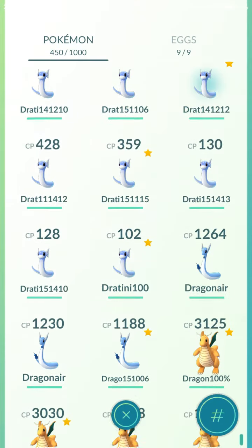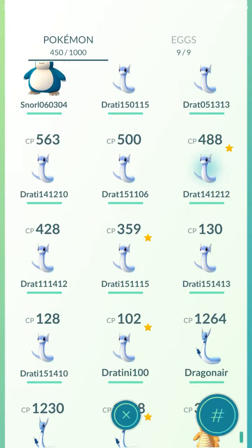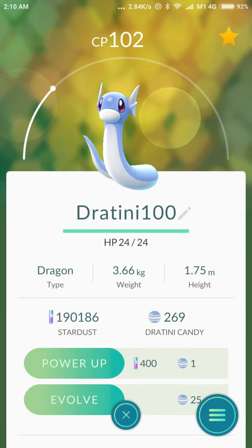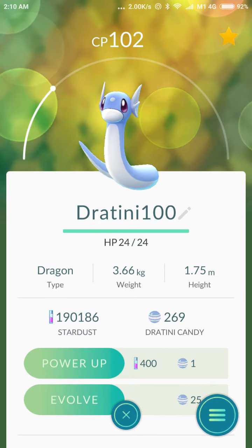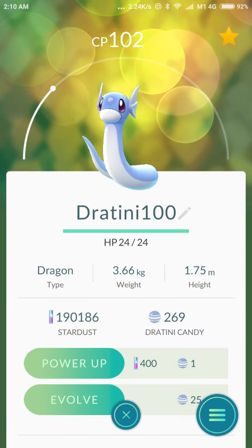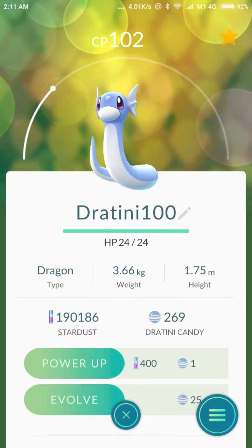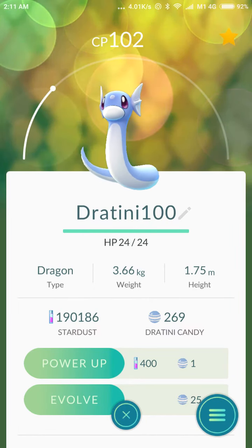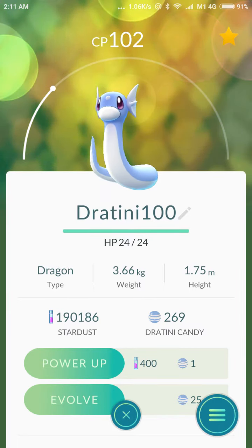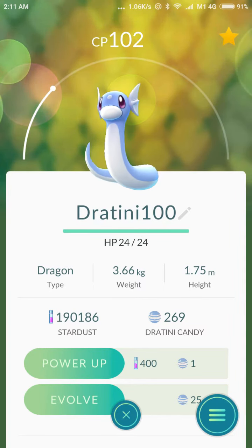So now I have managed to catch another 100% Dratini, but the CP is very low as you can see. That means if I ever evolve it into a Dragonite, and if the moveset is also good, I will need a lot of stardust and Dratini candies to power it up to my current level of 31, which means the maximum level for the Pokemon at my level is 32.5.